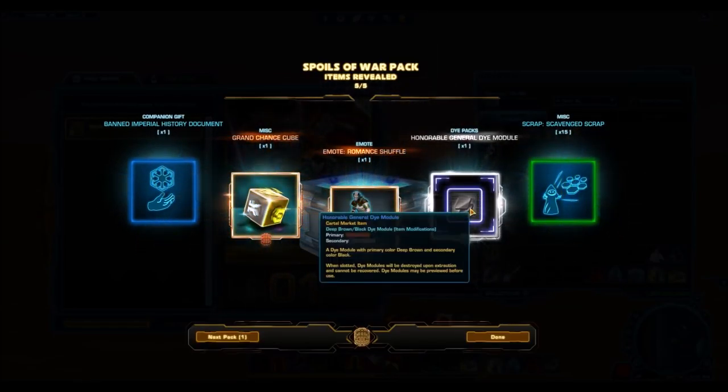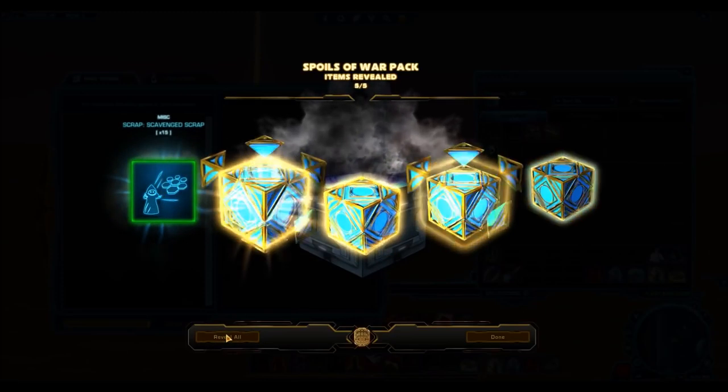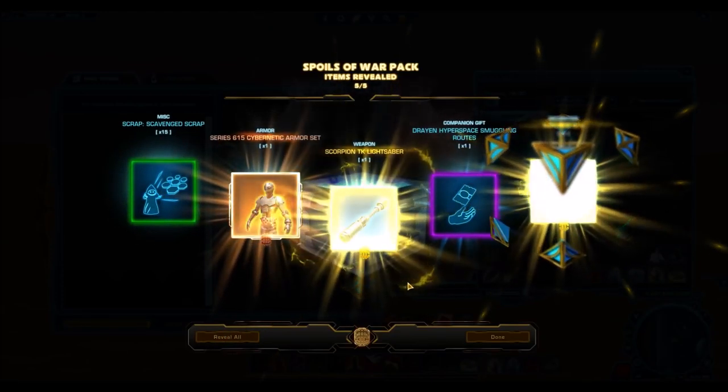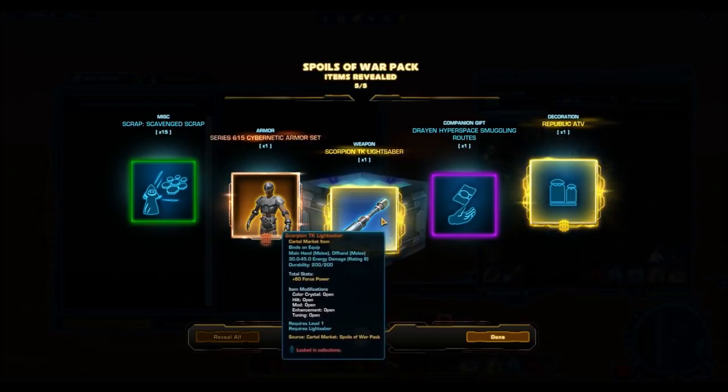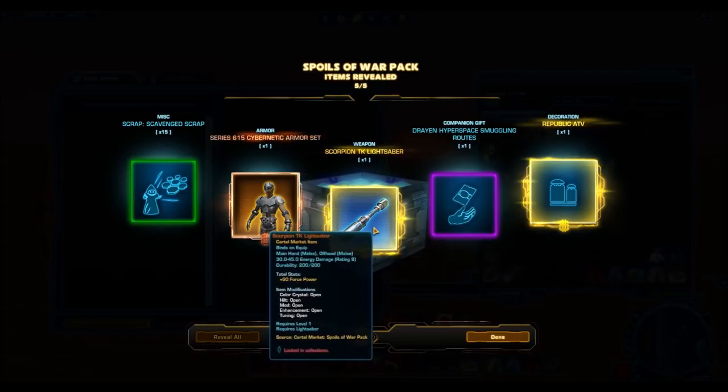Here's the other dye — the Honorable General. Yeah, they both have kind of a grayish, really monotone color. Not too fond of that, honestly. It gives me a headache if I use it on one of my characters. Oh, a double gold — this is insane! The Scorpion TK Lightsaber. I wish it were cooler, honestly. It looked so cool in the image, but I've checked it out in collections and it's not the best. That's the other gold decoration I was talking about — the Republic ATV. Still a nice one, but not as nice as the Planetary Map.